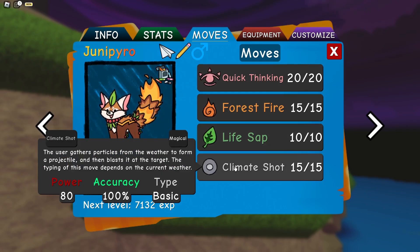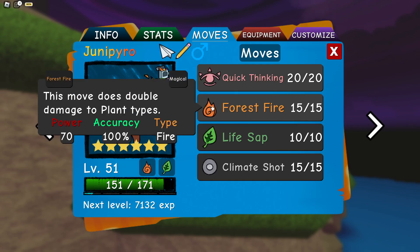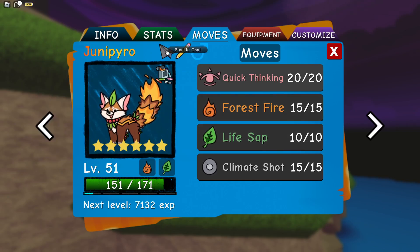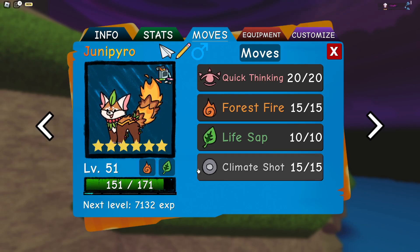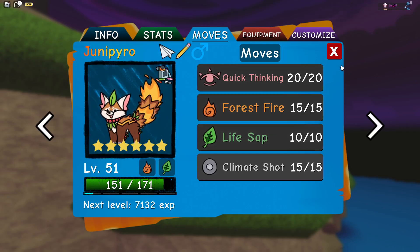This is where I think I have cooked. Quick Thinking boosts our Magical Attack and Speed, then we have Forest Fire which is double damage to plant types, and Life Sap which restores us for half our HP. We are one coverage move away from it technically being like Pokémon Stars, where there's a Fire, Water, and Grass type.